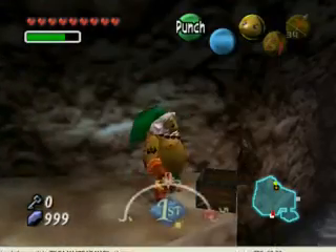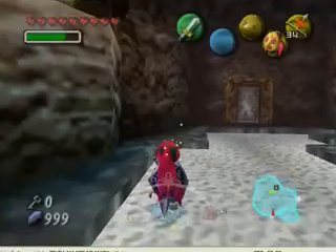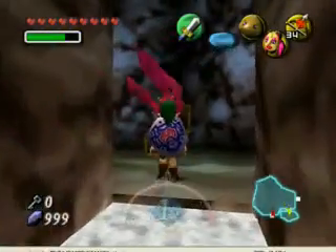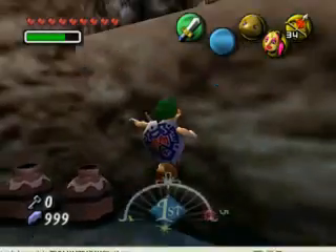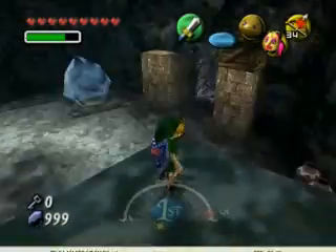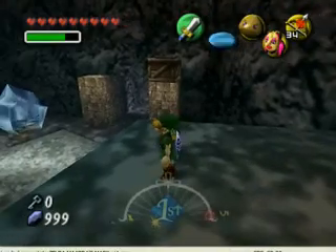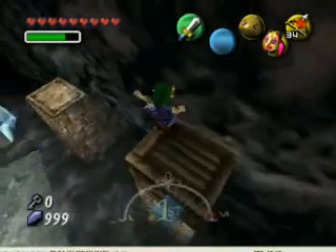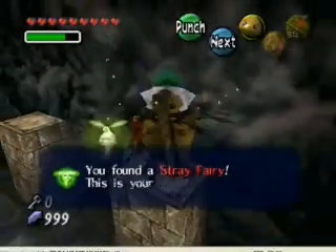Now let's go over here and check out this door. There's just a stray fairy, apparently. Really? Come here, stray fairy. That's eight. Okay. So now what? Well, that doesn't tell me where I need to go. Oh great, it's night. Great. Let's go back to this door. I forgot about this. I think you would normally have to throw a bomb over there, cause you can't normally get over here. But I'm cheating, so there you go. Good job. Nine.